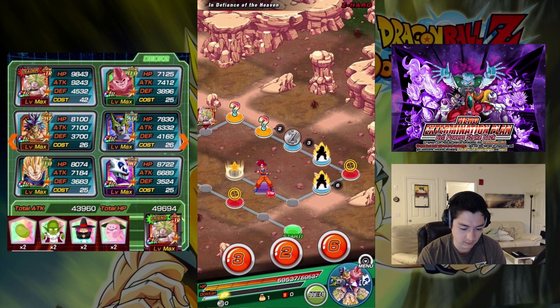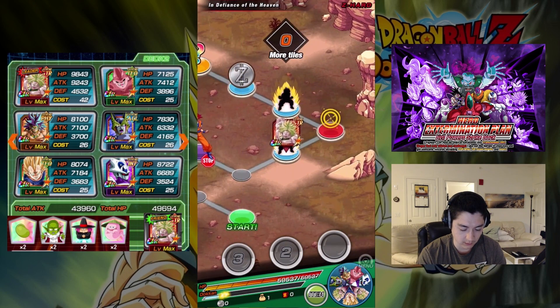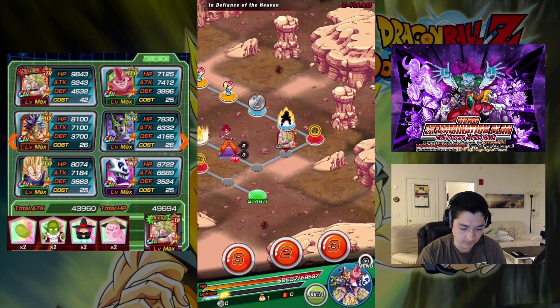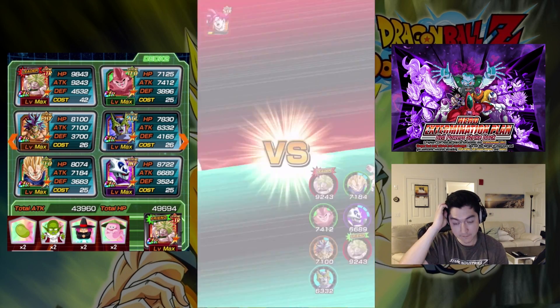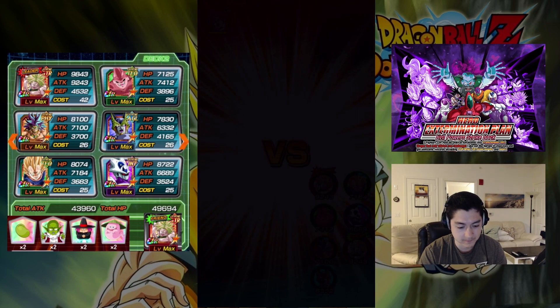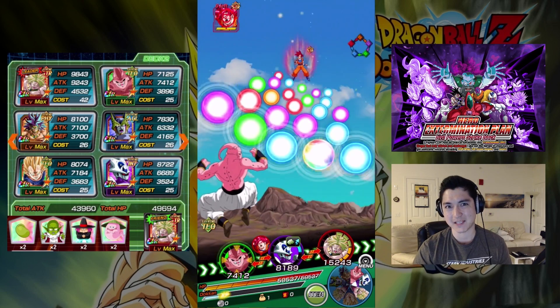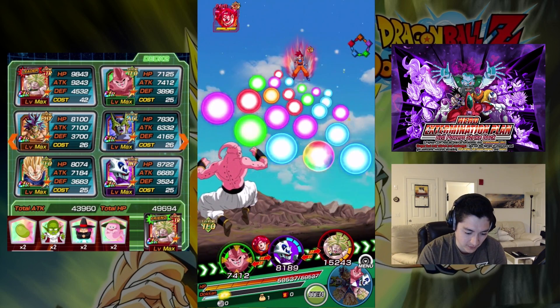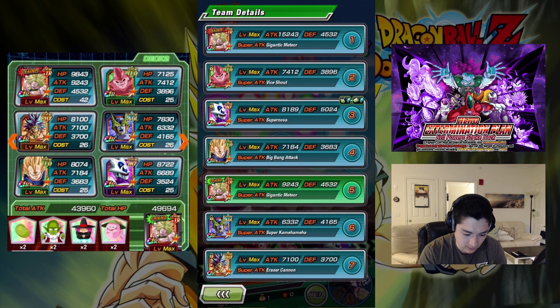So I'm just going to roll a 6 here and pick up the 1. The team I'm running is a double Brawly team, as you can see on the left. I find this to be the easiest way to beat them. It sucks if you don't have Brawly, I apologize, but for me this is the easiest way to farm this stage. I'm just going to check the ordering of my positioning. I have the orange Brawly coming in next round.